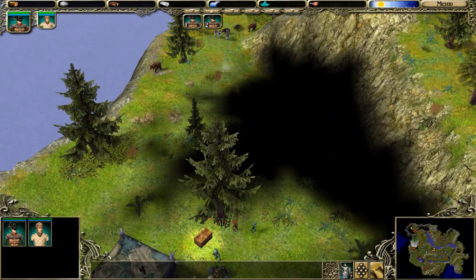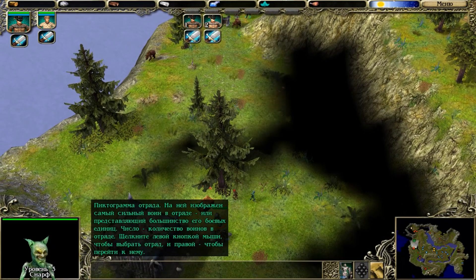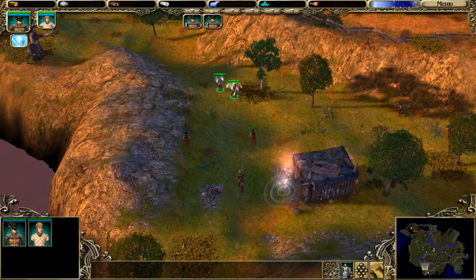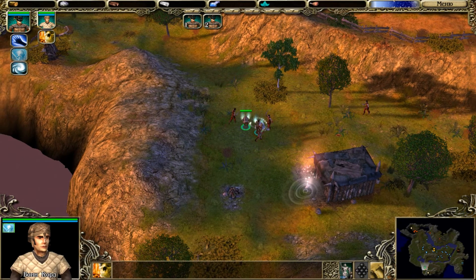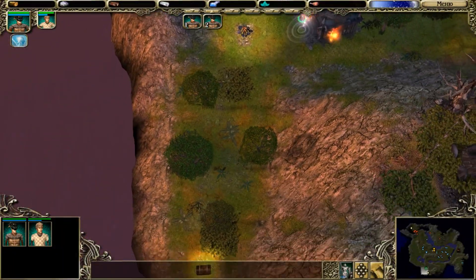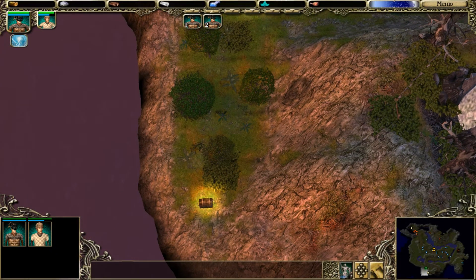Мы активируем связующий камень и вдвоём направляемся на северо-запад по тропинке к порталу. Громим два патруля гоблинов и заходим с тыла во вражеский лагерь. Убиваем всех, разрушаем строение и забираем содержимое ящиков и имущество уничтоженных противников.